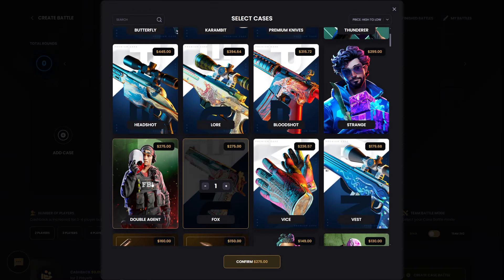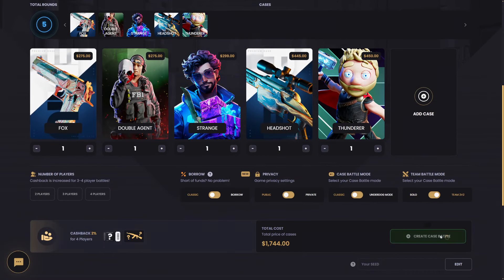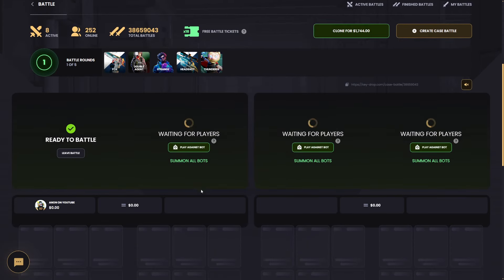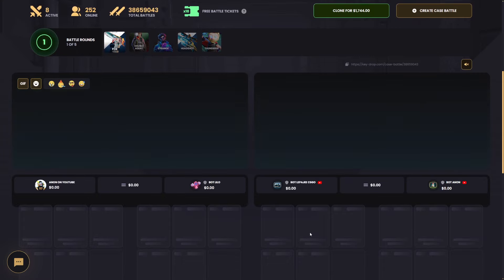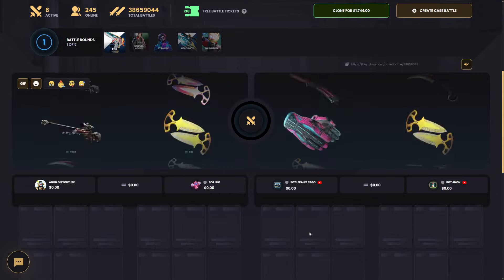Maybe I just stick with four-case battles for today — you know what, no, let's step it up. Throw a fifth case in there: 1700. I'm getting a little stupid with this but rocking with it. Lilo — bottom on's in this guy, I swear he's a curse. Come on, please — these cases are horrifying.